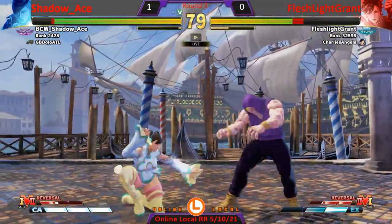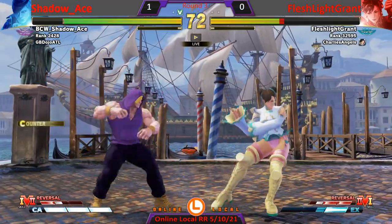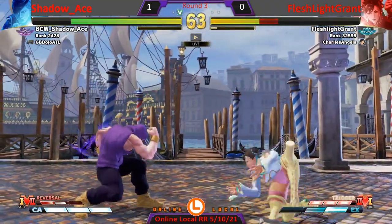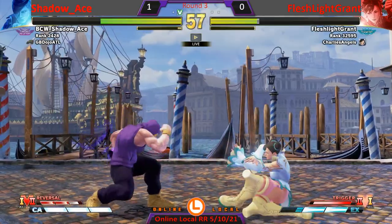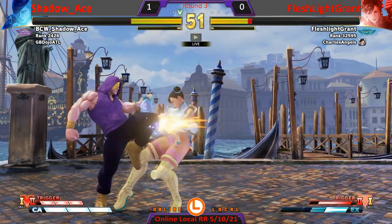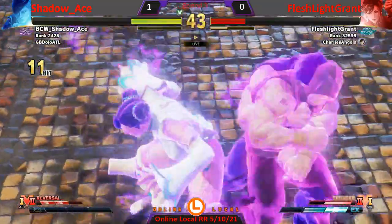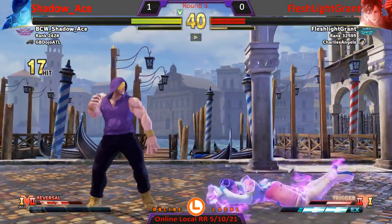That was his cross-up button, right? All the better — the legs kind of carried him under, so good check there. Jumping not quite landing for Fleshlight Grant, but a good reaction to the V-skill finds the slide. Says no to the plus frames, but an immediate dash forward follows. A little bit too early on that grab.